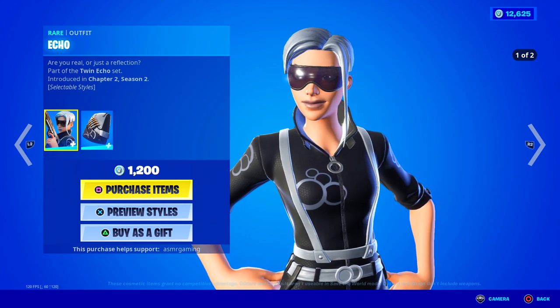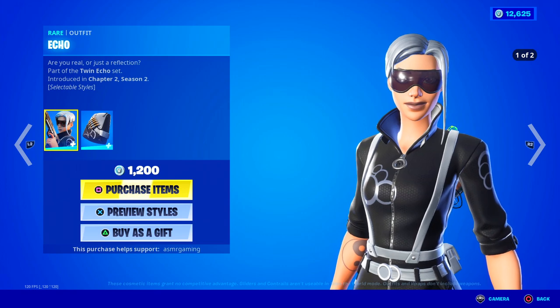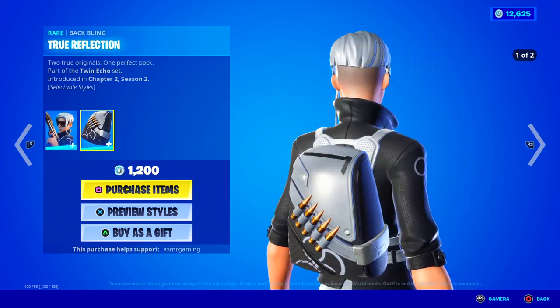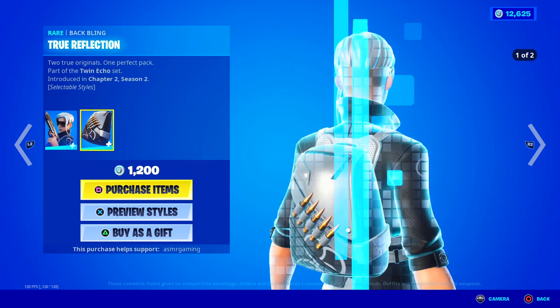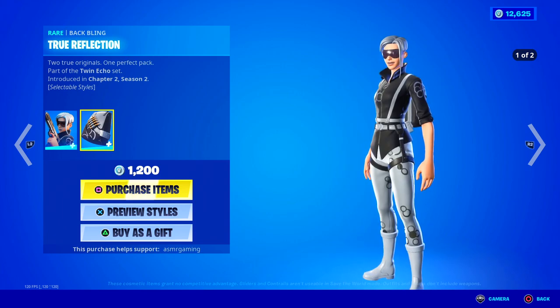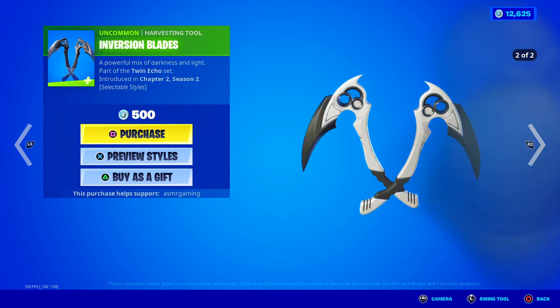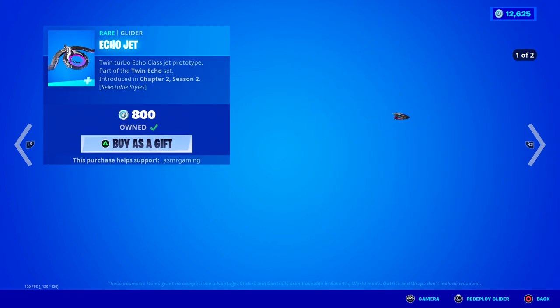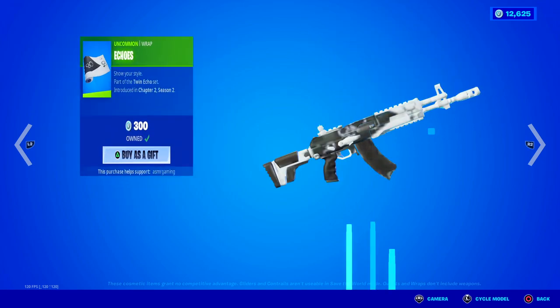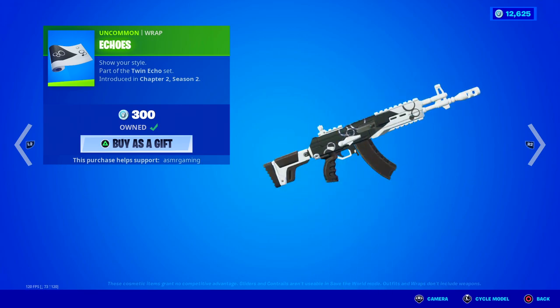Over here we have Echo — 'Are you real or just a reflection?' Echo has two different styles: one's like an inverted version of the previous one, silver on black, and the other one's black on silver. Looks nice. Comes with a True Reflection back bling — 'Two true originals, one perfect pack.' Echo's awesome, but this is a super try-hard skin. If you see people using this in Arena, be very, very scared. Over here we got the Inversion Blades — a nice sound, 'a powerful mix of darkness and light.' Here we have the Echo Jet Glider — I really like the second style, these make a nice low humming sound as you glide. And here we have Echo's wrap — not animated, but goes with the set.